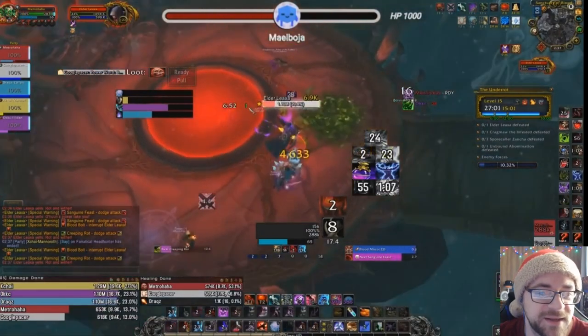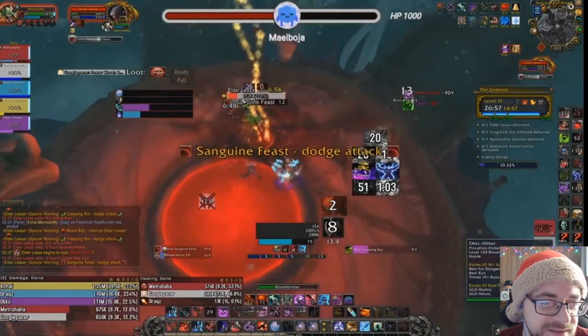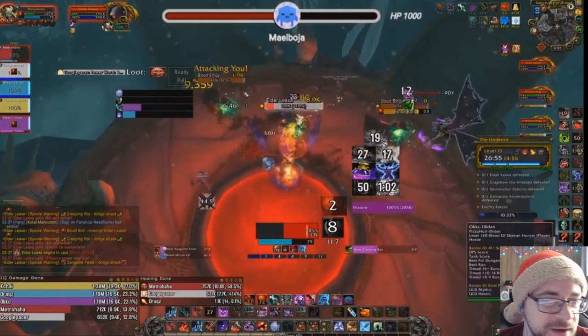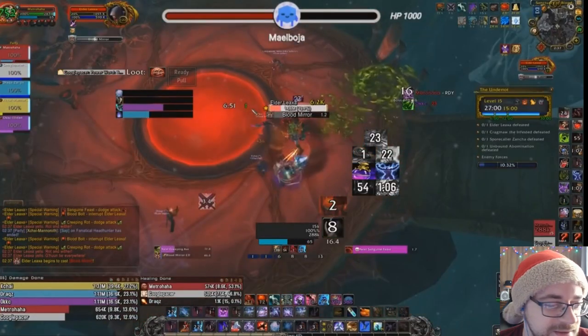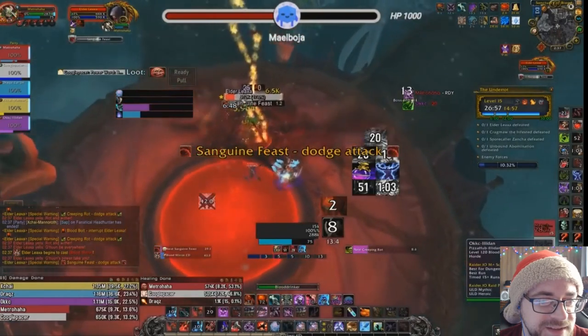I only have Icebound and Anti-Magic Shell — realistically that should be fine. Here we go — Blood Mirror. Let's take a look. Did we already get hit by one? Blood Mirror. This is actually the spawn I was thinking of: they're both surrounding the boss — this is perfect. We can grip them all on top of the boss. This is ideal.